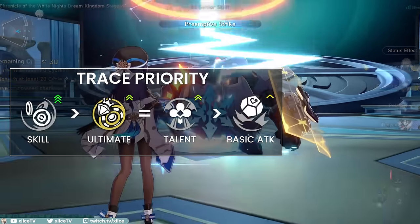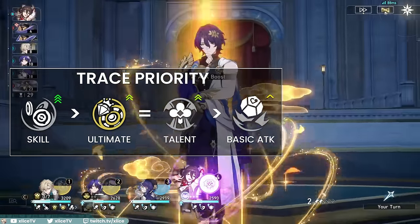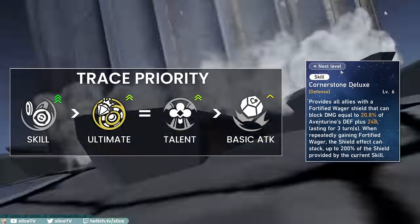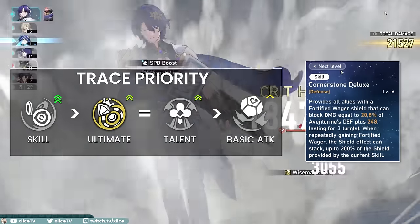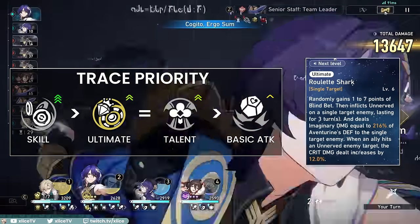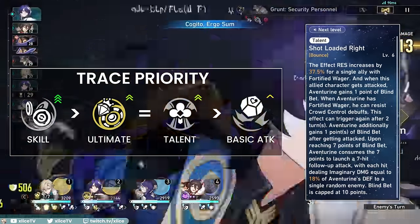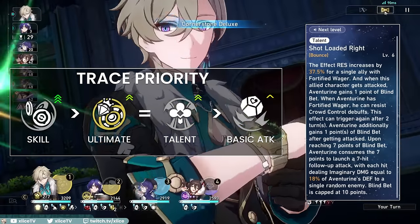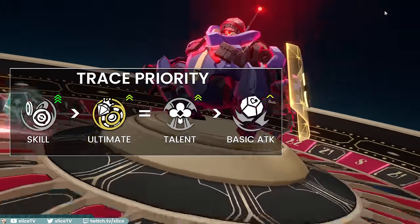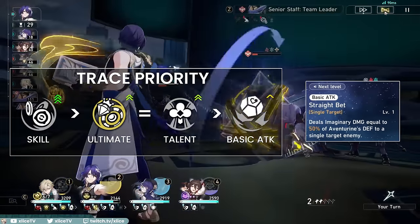Trace priority: skill over ultimate, and talent over normal attack. Everything relies on his shield being as strong as possible, even if you're running sub DPS, and the base stats of that shield come from his skill, so definitely prioritize his skill first. Then his ultimate is important for the crit damage scaling on his debuff and nuke damage, and his talent is important for the effect resistance scaling for the entire team as well as the damage from his follow-up attack. Basic attack can be left at whatever you wish.